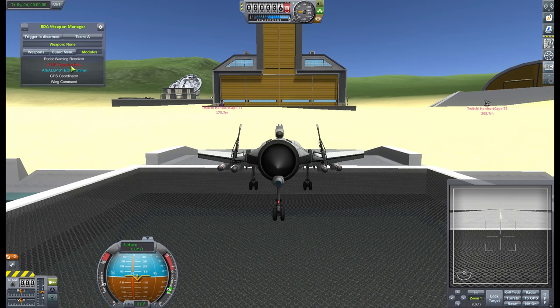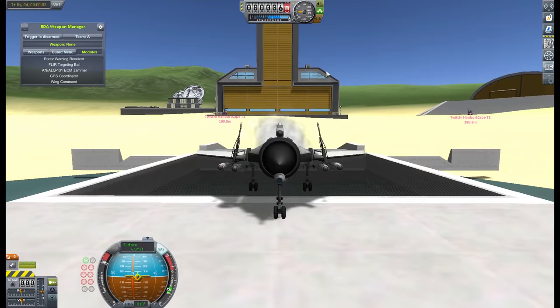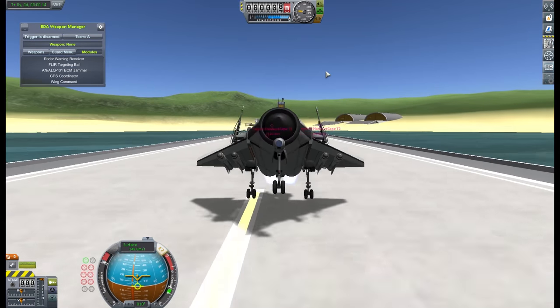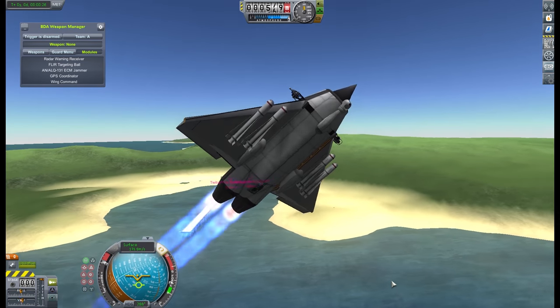And so here we are performing weapons tests on a brand new vehicle at Hanbutt Cape. This is kind of a short-range air-to-ground attack unit. You can see slung underneath the wings there we've got four Maverick missiles. We have some 30mm chain guns on the side to protect myself.